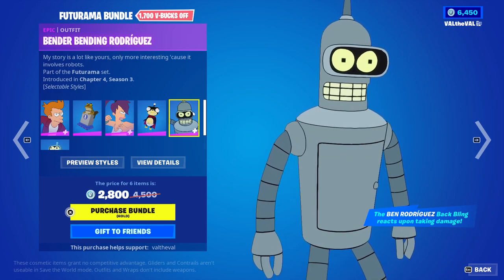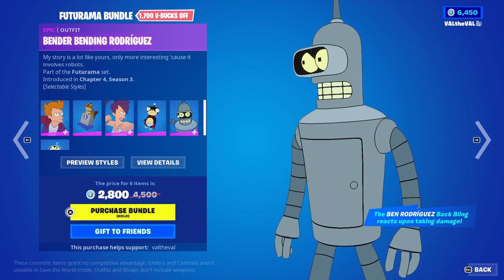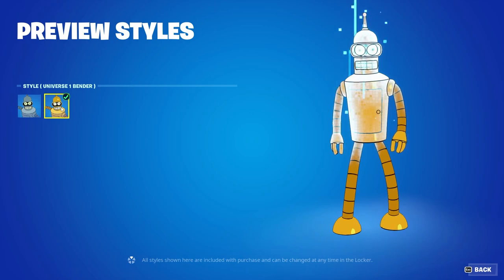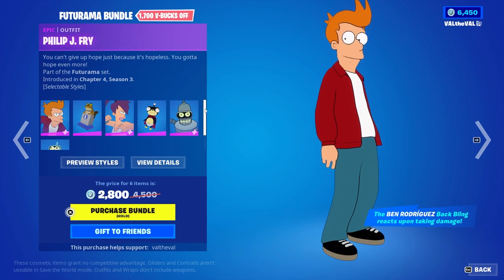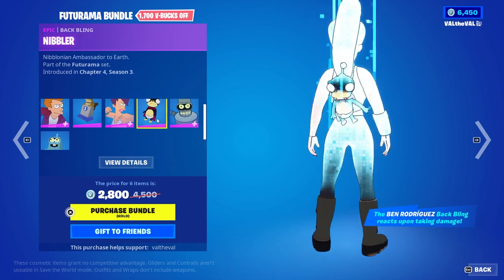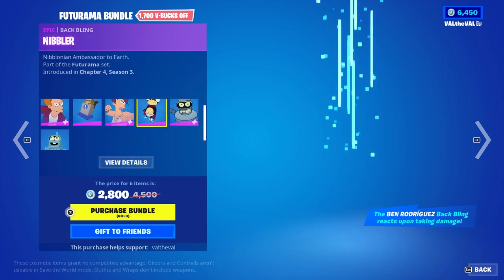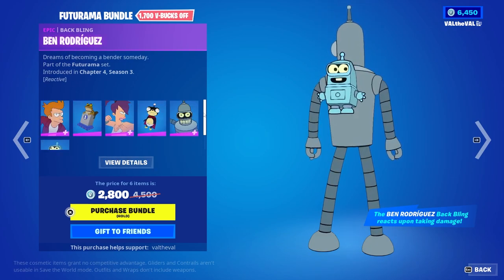For the third skin we have Bender Bending Rodriguez, also with multiple edit styles. There's the default version and the Universe One version — oh my god, it's so shiny. He comes with a back bling called Bender Rodriguez, which is reactive upon taking damage. The other two back blings are not reactive, but this one is.